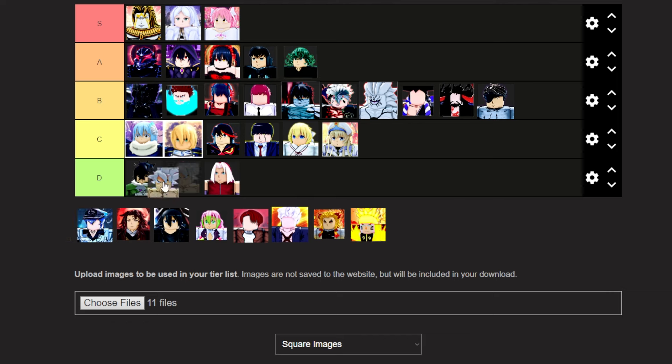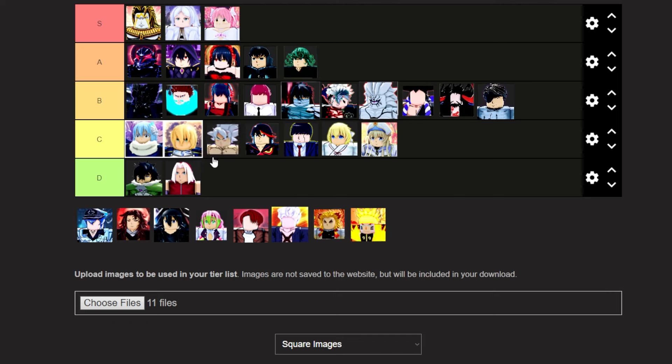Ultra Instant Goku is going in C tier, right behind Eden and Slime. He gives no dash cooldown for about 6 seconds after using his assist, which can be very useful in clearing dungeons. However, there are way better assists for doing so.